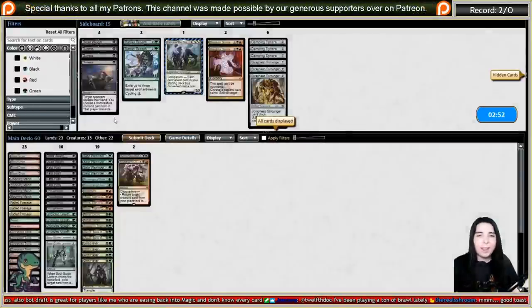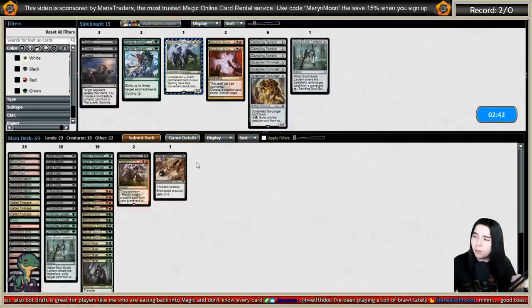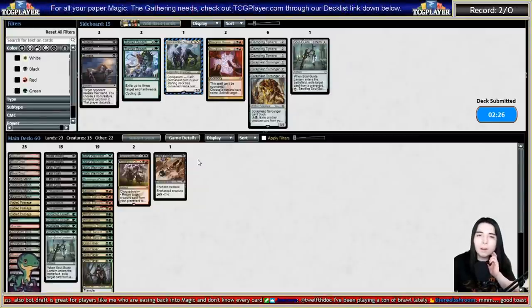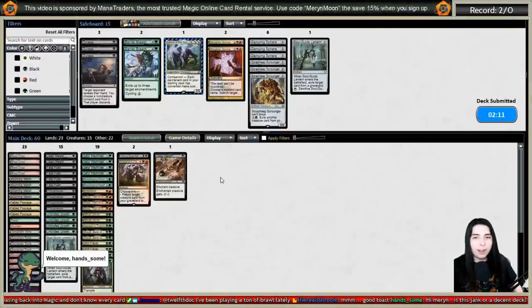Going to sideboard: bringing in another Dead Weight and cutting Soul-Guide Lantern since we don't really need it here. There's Slaughter Games to try to take those Lilianas, but it's not logical to bring it in for that — only logical against combo since they probably only have one or two big Lilianas at the six-drop slot. That deck runs 24 lands with Castles so they have a good chance of hitting six mana on curve.